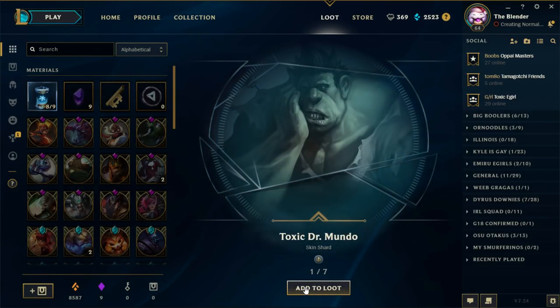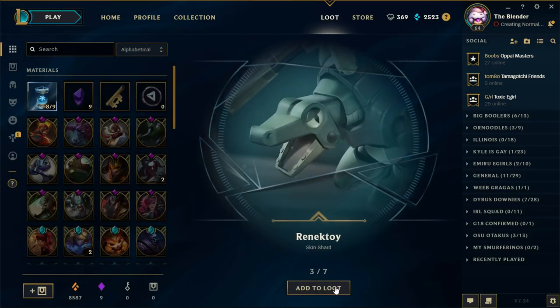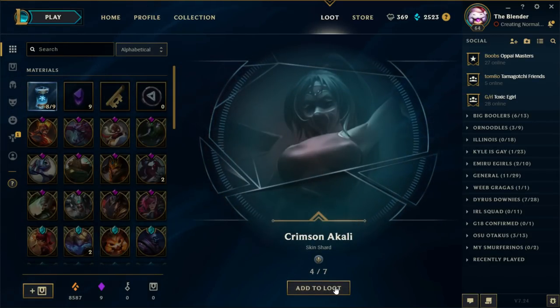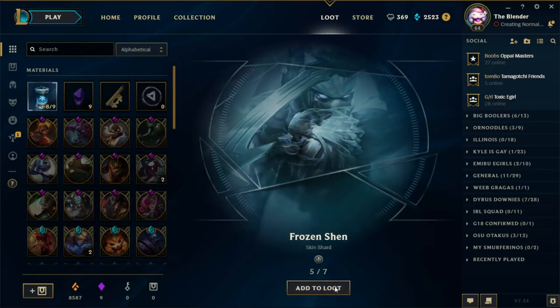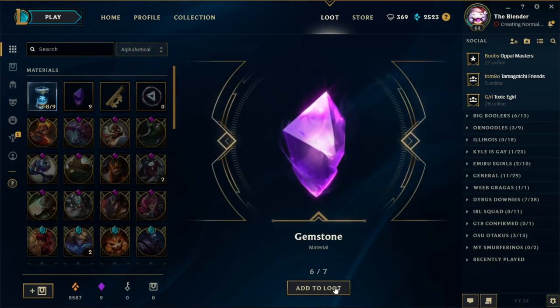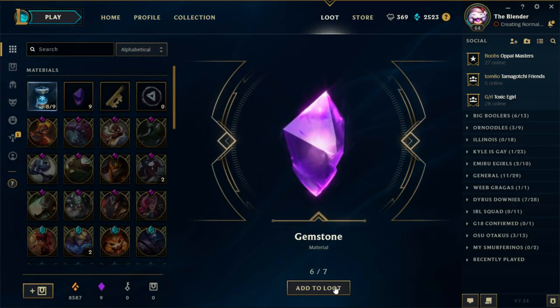Seven items out of this one! Toxic Dr. Mundo — boy, you ugly. El Macho Mondo. Renektoy — cool skin. Crimson Kali — not a cool skin. Frozen Shen — cool skin. Get it? Haha. And we have secured Hextech Kog'Maw! Woo!